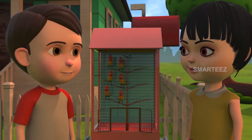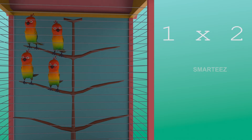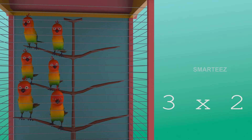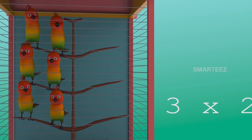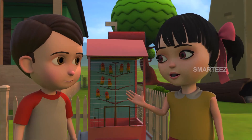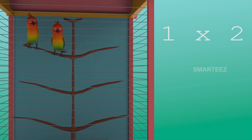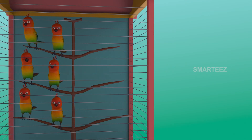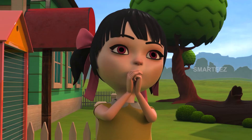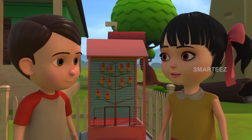There were four in the cage; now two more make it six. Yes, three twos make it six! The third set of two parakeets made it six. So three sets of two parakeets make six. There were six already; now two more make it eight. Yes, four twos make it eight! The fourth set of two made it eight. So four sets of two parakeets make eight parakeets.